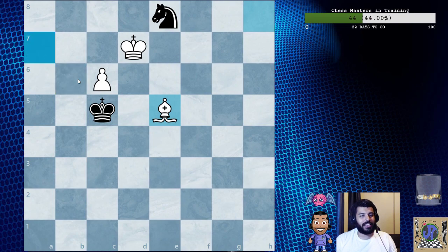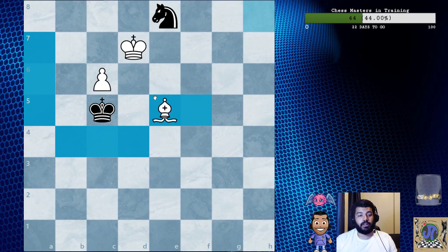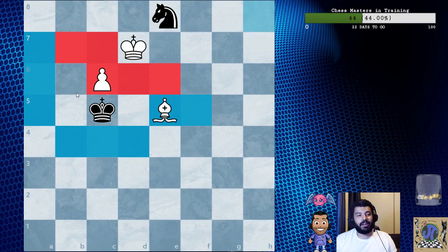The king cannot go to these squares — it's too far away from the pawn. Let's mark those in blue. These are squares the king cannot go to. The squares you control are going to be marked in red. You also control that square, so you're kind of making a blockade.